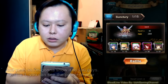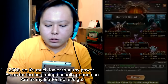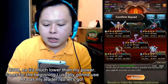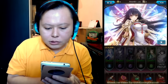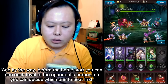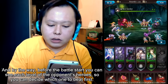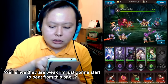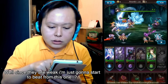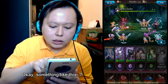In battle one, you can see the power of your opponent is 2300, which is much lower than my power. For the beginning, I usually use Arra as my leader so I don't lose too much HP. Before the battle starts, you can see each hero level of the opponent and decide which one to beat first.